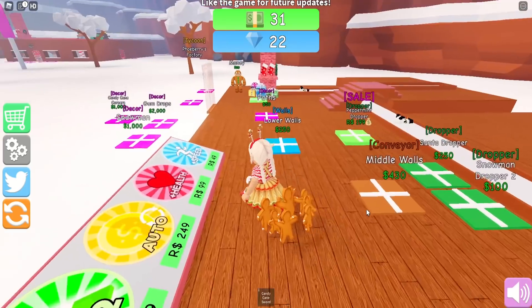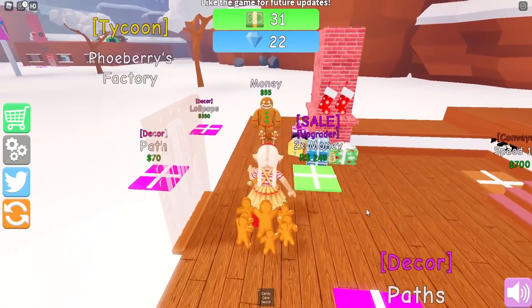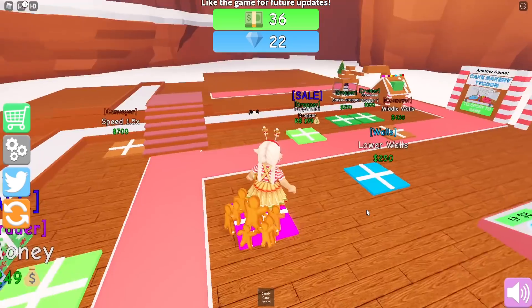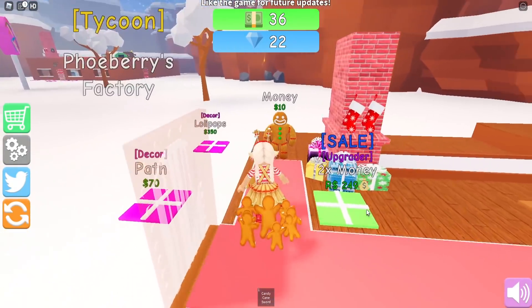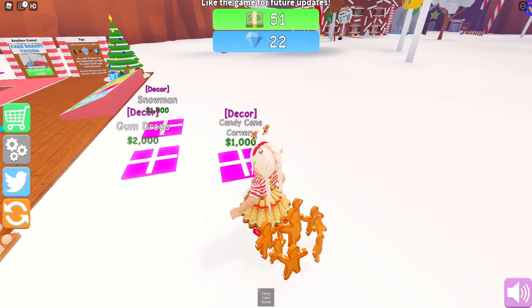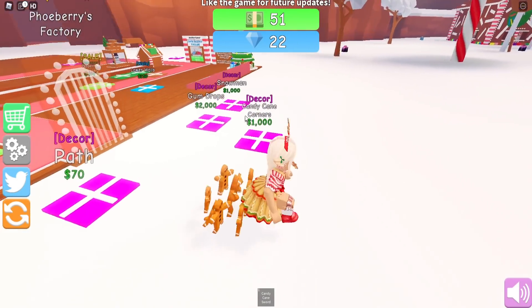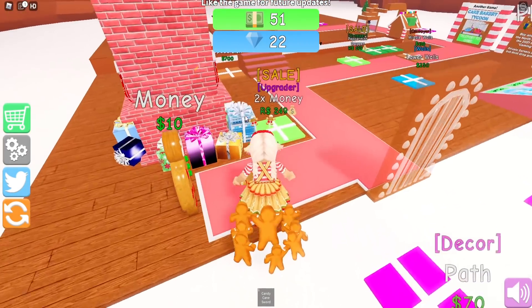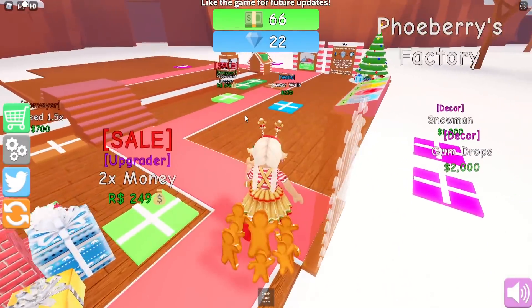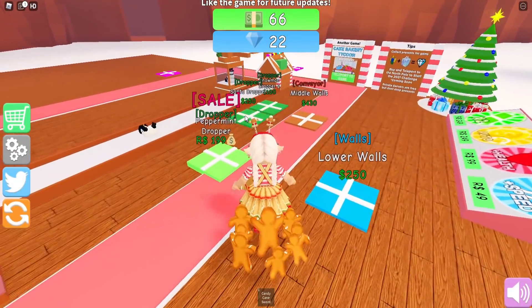Next up I want to try and collect some more money - we have 50 so let's collect this. 86 - we can get some paths, very nice! Oh my gosh, we can get some decorations - look, some lollipops, a pathway, candy cane corners, gumdrops, a snowman! Oh my gosh, this is so cute. I'm actually building my own gingerbread house and I love it!